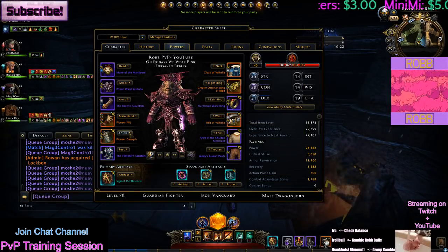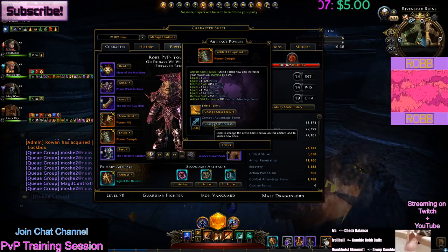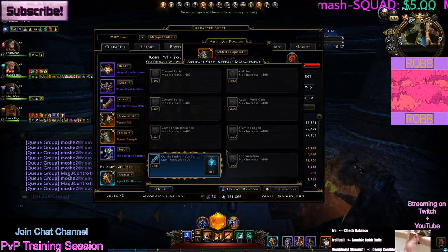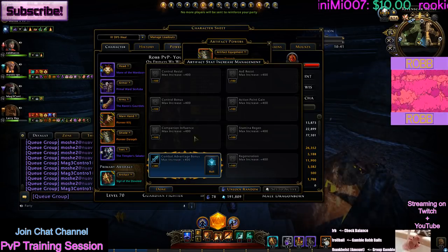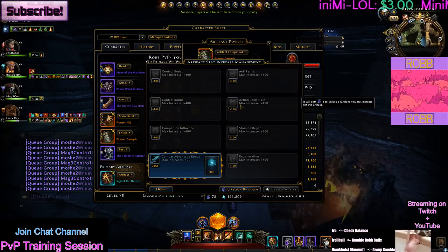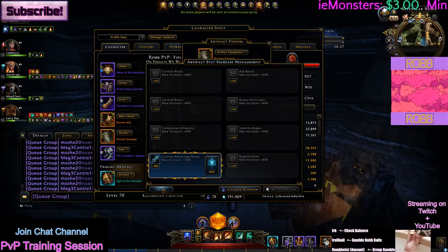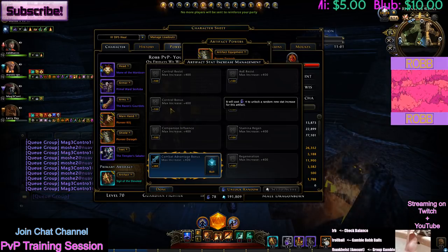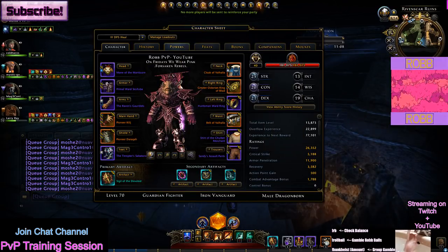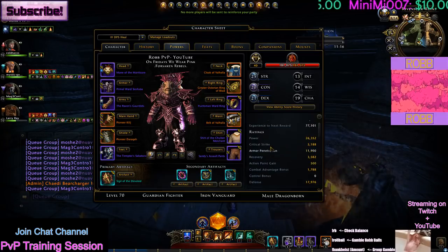For this build I'd always recommend Shield Talent. I can't honestly say always take Combat Advantage bonus because I've seen other DPS GFs do just fine without it. Control Resist is probably okay there, and Action Point Gain is probably okay too. If you really want to go for a CC build you can go with Control Bonus — I actually used to do that and it's pretty nice to keep people still. However, a lot of people run control resist and Elven Battle, so I wouldn't suggest putting everything into control.